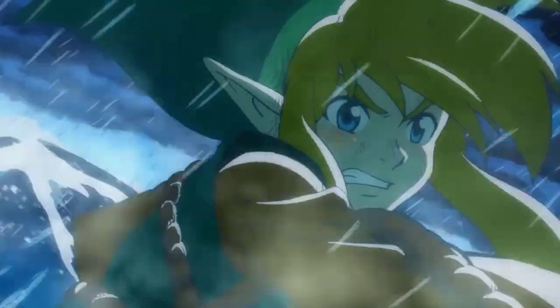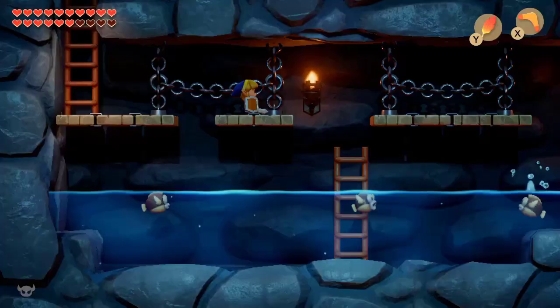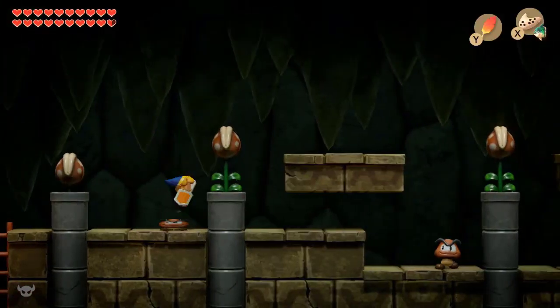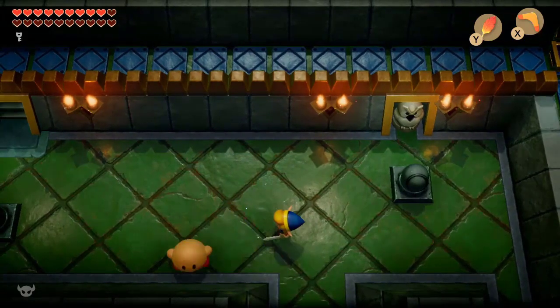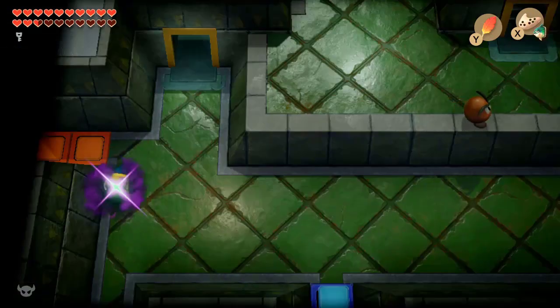Ba-da-ba-ba-ba — blinks awakening. This game is like half Zelda, half Mario. You got Goombas, Cheep-Cheeps, Bloopers, Piranha Plants, Kirby, all the classic Mario staples, including jumping on stuff.